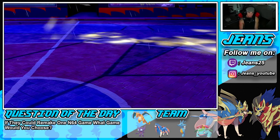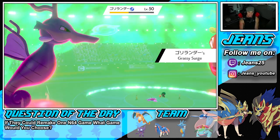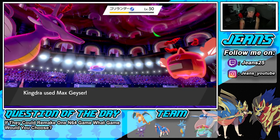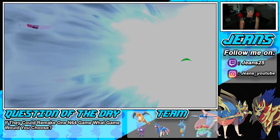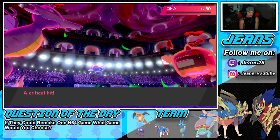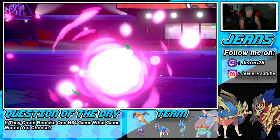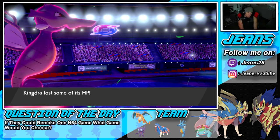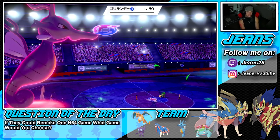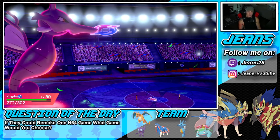He doesn't guard the Rotom — Water Spout flies through and we get the KO! Ice Beam comes over and picks up another KO on Rillaboom — big time double KO! He doesn't realize Charizard is in the back end and will become a clutch piece. Ice Beam fires away — two huge KOs! Good thing I didn't use Water Spout earlier since we were low HP and didn't have Origin Pulse, so Ice Beam was our best option.